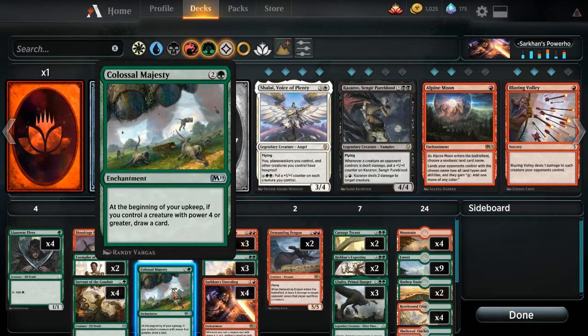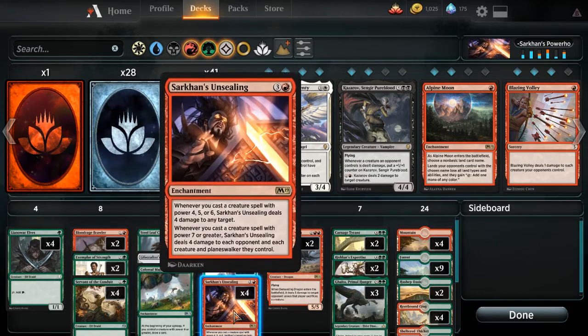We're also playing Colossal Majesty. I do have another version of Sarkhan's Unsealing deck coming out tomorrow — I wanted to build one that was more just based around red-green, just get big stuff out, which I think is a little bit more consistent. Then I'm doing my Ultra Janky version tomorrow, which plays more around Colossal Majesty as well. Please subscribe so you can get notified when that comes out, and give us a like. We're going to try this out — Sarkhan's Powerhouse in Arena Standard.